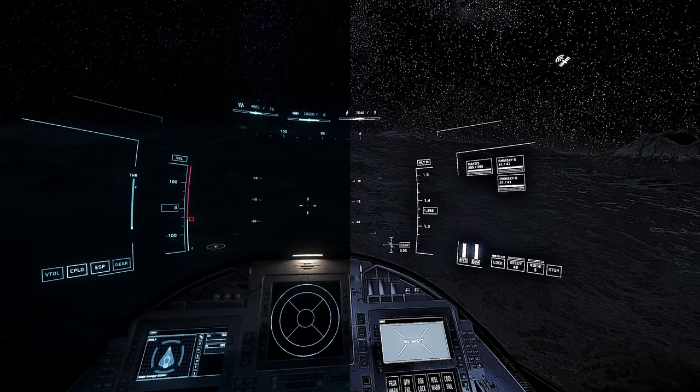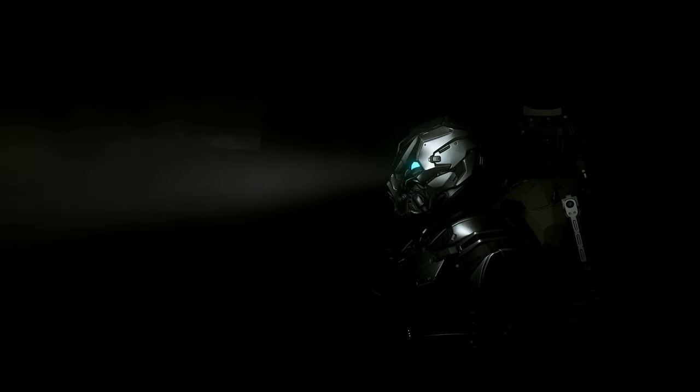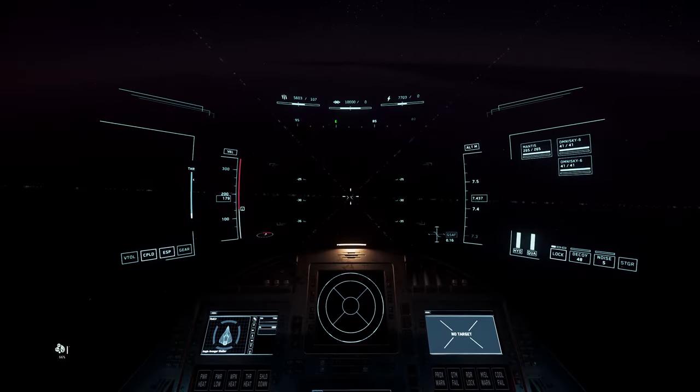It will likely be some time before we get there. As it stands today in Alpha 3.17.2, navigating the dark is currently limited to headlamps and flares on foot, or brief scanner pings and anemic headlights while in vehicles and ships.